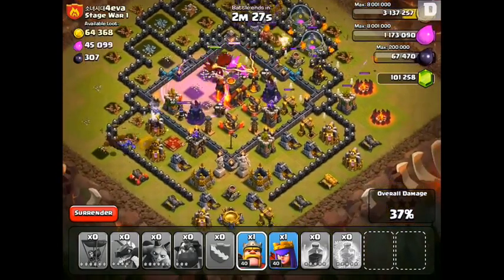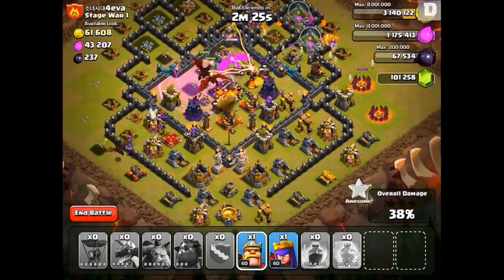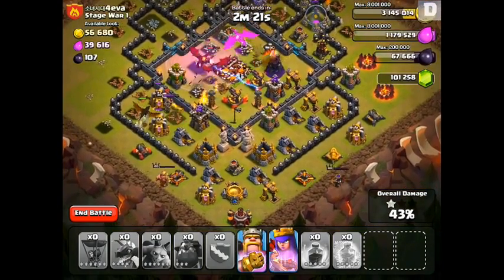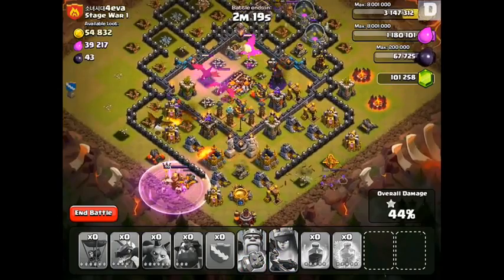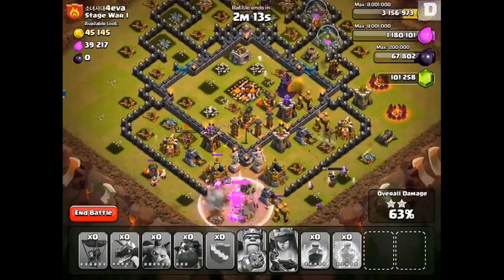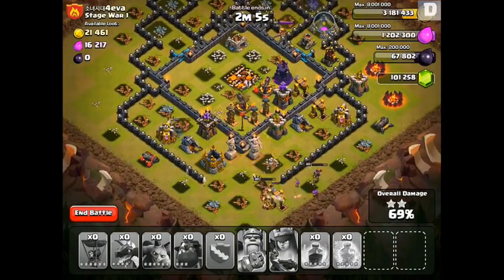Now that the Wizard Tower's gone down, the Dragons should take care of the Town Hall, and I'll drop my King and Queen on the bottom to wrap it up with a couple of extra buildings. There are a bunch of different army compositions you can use — I've only had a chance to use them for so long, so I don't know the perfect strategy yet, but it seems like you can try a bunch of different stuff and have a lot of success using the Hounds.